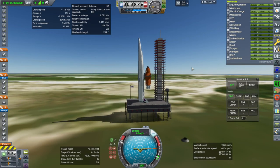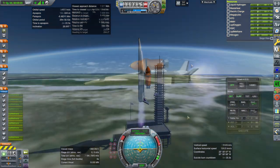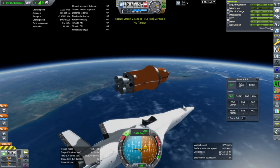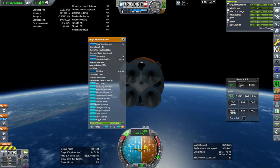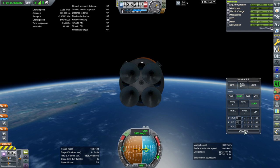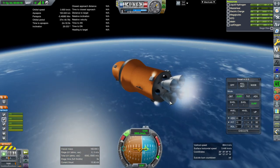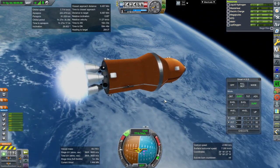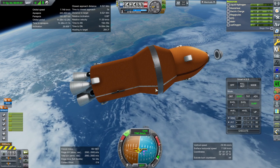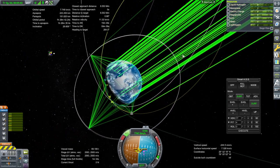SAS on, throttle up, ignition and launch. Still got enough, it looks like. Separation — moving over here, RCS on, control from that little guy — and ignition. Okay, shut down — a little bit less than I was expecting, but all right. Off goes the cap, a little bit more now. Let us try to make the rendezvous finally.